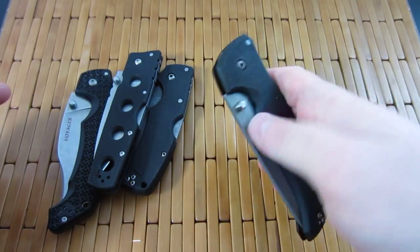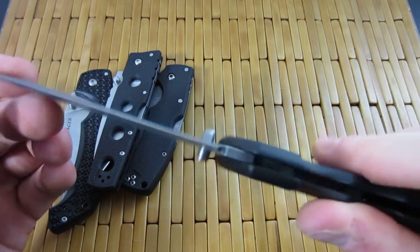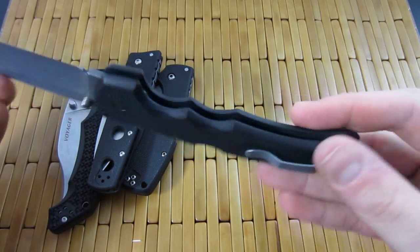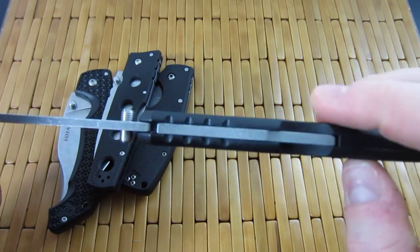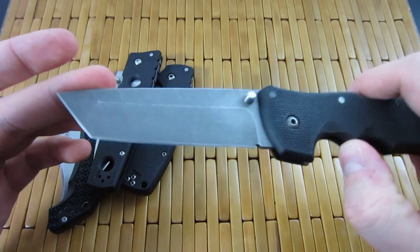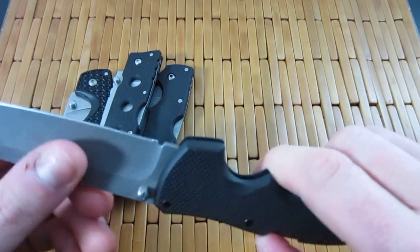Here is another Recon One that has been acid washed and stonewashed — G10 handles, acid-washed stonewashed clip, all the bells and whistles. Everything is acid washed and stonewashed.